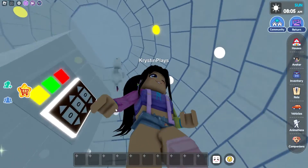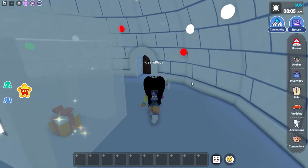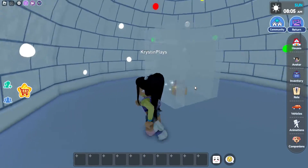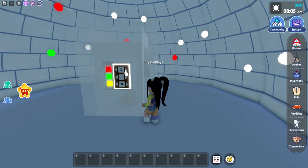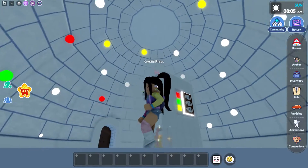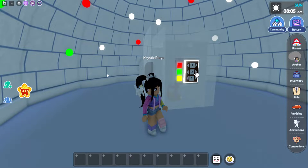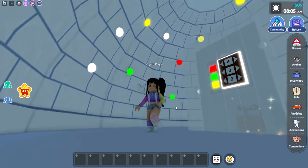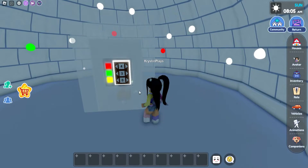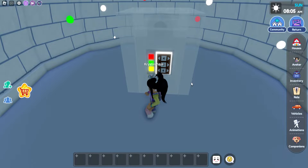We actually need to count those matching circles and how many there are. First, let's look for the red — there are two, three, four of the red, so let's type in four. For green, I'm seeing one, two, three — I think three green. And yellow, we have one, two, three, four. That's not correct, so let's recount again.